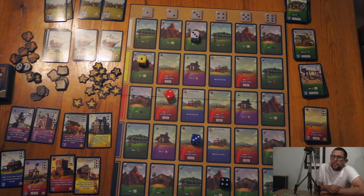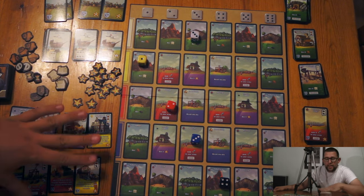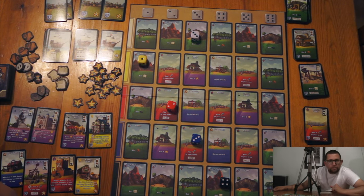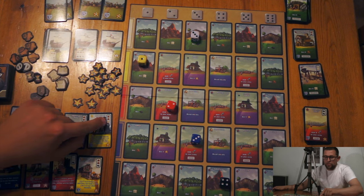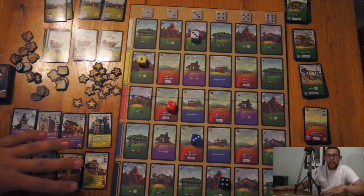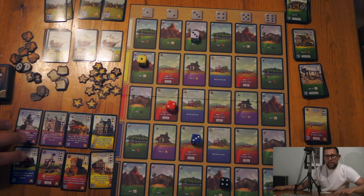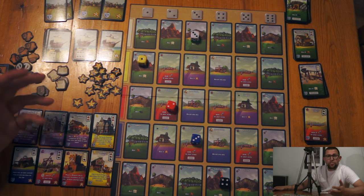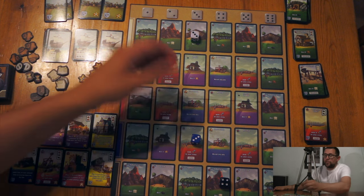Everyone does that at the same time, then on a player's go they decide how to use their dice. There are a number of things they can do. If they have a dice they don't want, they can spend it to get rid of some of the market locations, which are things down here that you can buy for the resources on the left. There are eight cards out, so generally you have a good variety of options to buy, but if you did want to clear four of those off you could spend the dice to do that.